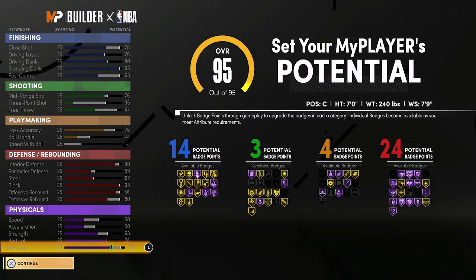At 99 overall, you're going to have an 82 close shot, an 80 driving layup, an 84 driving dunk, a 99 standing dunk, and a 72 post control. For your shooting stats you're going to have an 80 mid-range shot, a 43 three-point shot, and a 68 free throw.